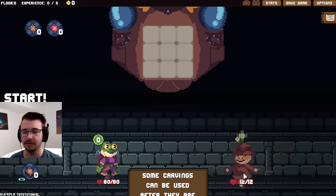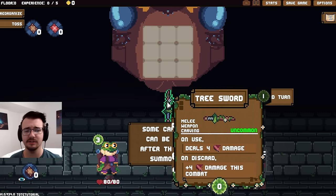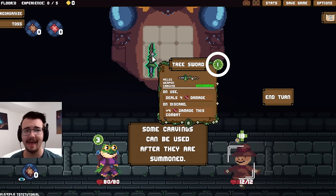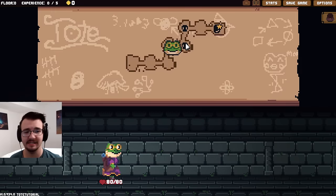No rewards because it's a Tote-torial. Some carvings can be used after their summon. On use, deal four damage. On discard, four damage in combat. So this costs one energy as shown at the upper right, and I still have energy like normal.